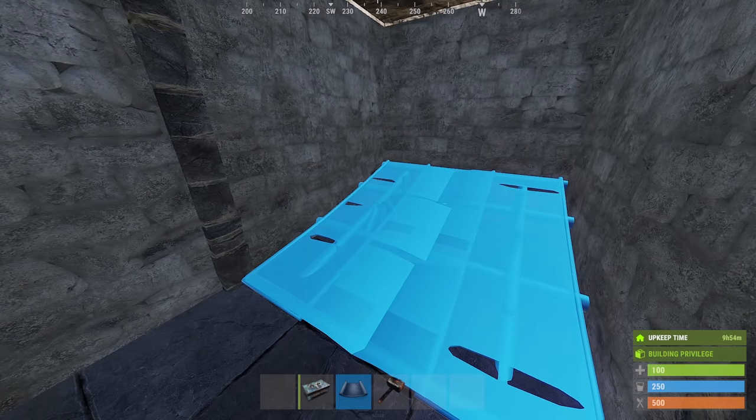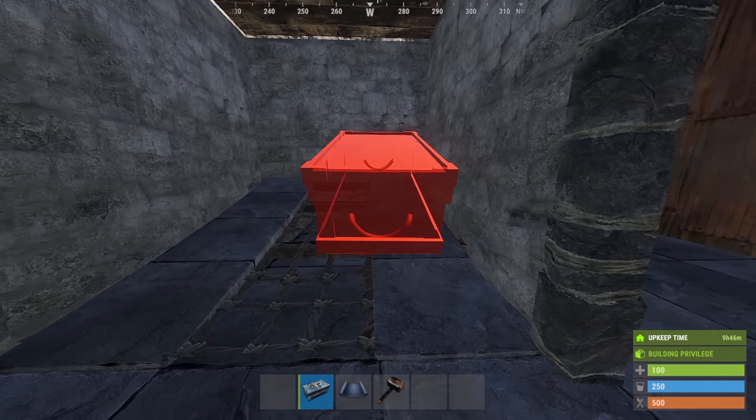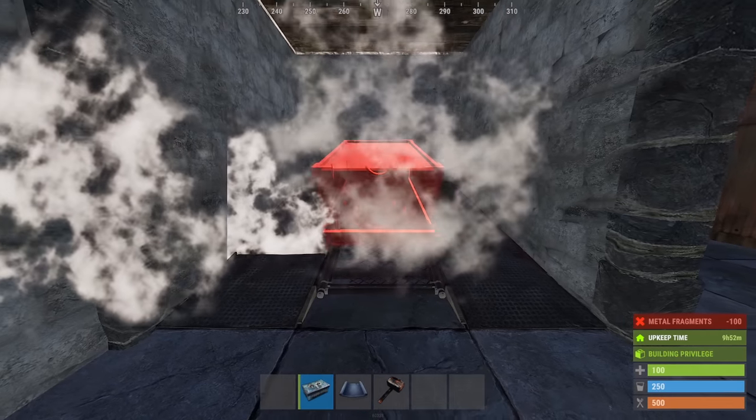One thing I noticed while messing around is that the ramp in stone form has a kind of messy middle, as you can see here. You can still place the boxes just the same, but when you use metal instead it's much, much cleaner.